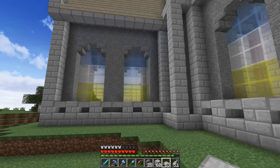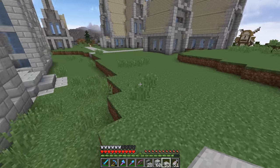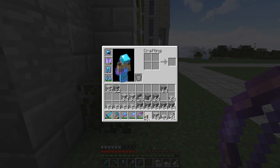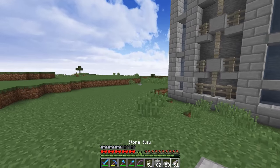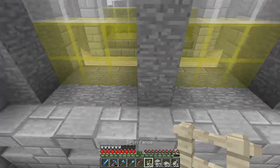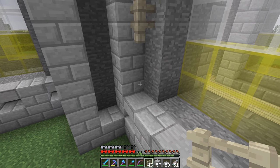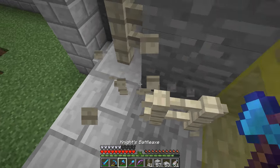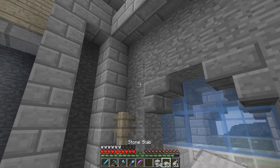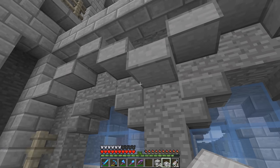I'd like to work some birch fences in, which will be a lot easier to do here than over here. Let me go grab some — if I'm going to work birch fences into the design, I should probably have some with me. I kind of like these designs to match, like I'd like them to seem like they go together. So maybe what we'll do is put some birch fences in the corners like that, and then let's go up a little bit more and maybe here, here, here, here, here — just kind of emphasize those lines.